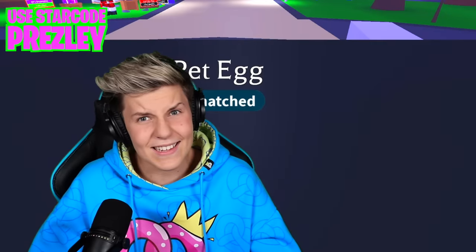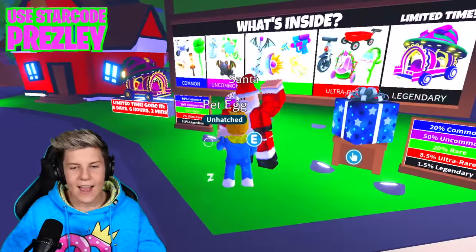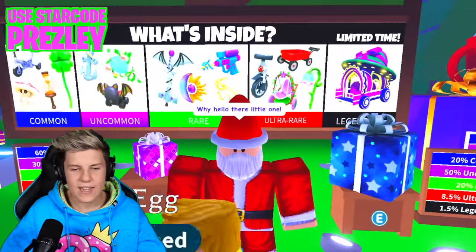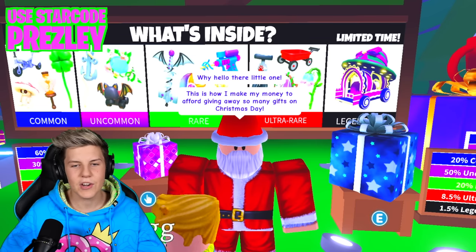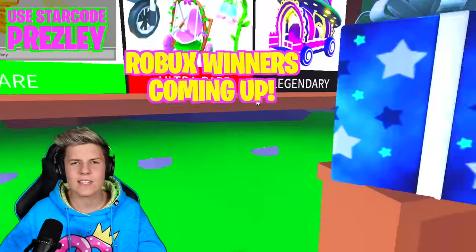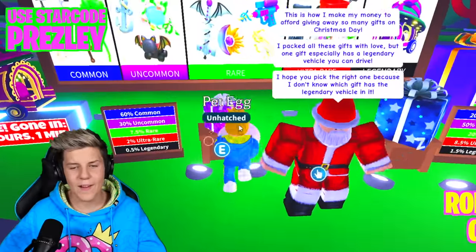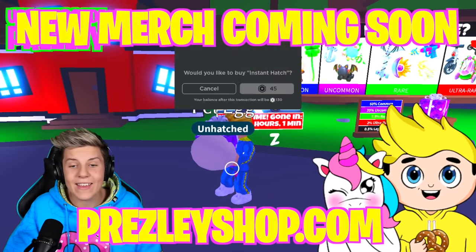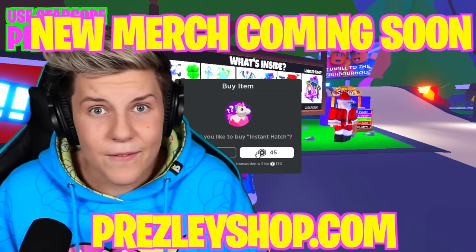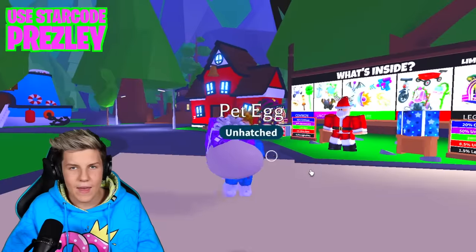I guess they just want us to hatch commons. The next hack is meant to get us a poodle pet every single time. For this one, we just need to head over to Santa. Apparently we talk to Santa right here, and after we talk to Santa, we can grab a small gift. Then you want to hatch your pet while you're opening the gift. For this hack you need at least one pet egg, or like a cracked egg or a royal egg.